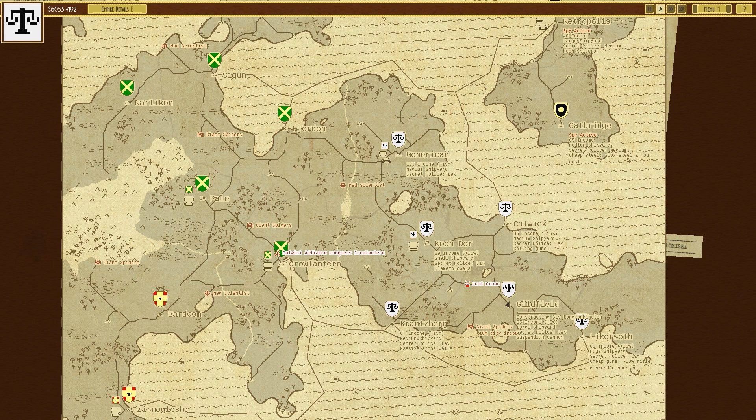Welcome back to Airships Conquer the Skies. In the previous episode we made the Long Tankington, and it's okay. The problem with it essentially was that it is a big lumbering beast that can't really move much on its own power.